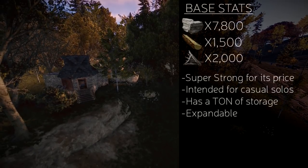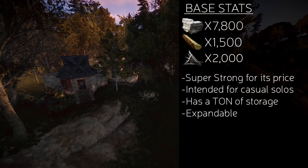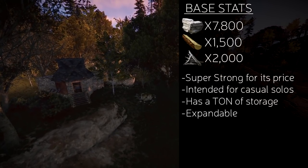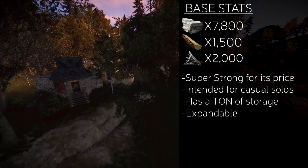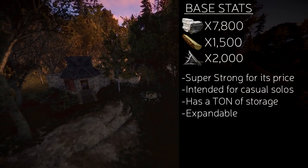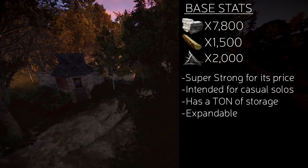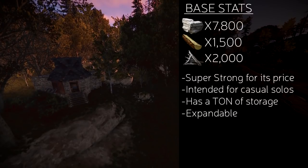On to some base stats: this base is going to be very cheap, costing you 7,800 stone, 1,500 wood, and 2,000 metal frags. This base is super strong for its price — it's going to take around 33 satchel charges or 12 rockets just to raid this little thing.